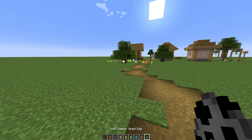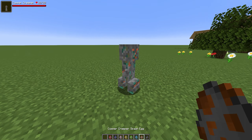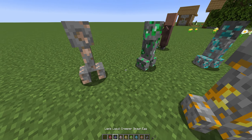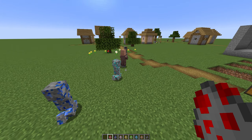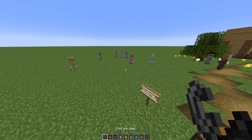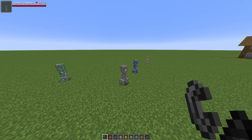These creepers just kind of appear walking around your world and they have different variations of health, but the health doesn't really matter. When these guys explode, that's what you want to happen — they will deal no damage to you when they explode, even though they will aggro to you like a normal creeper. The purpose is to get them to explode, because once they do they will give you the riches you could ever want in your Minecraft world.